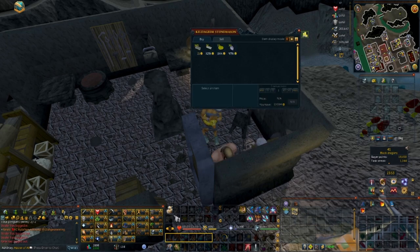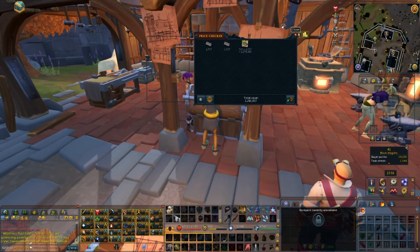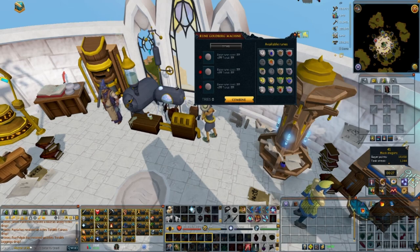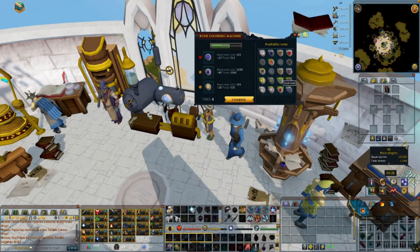There's two more dailies. First, buy and sell limestone from Keldegrim and Fort Four and Three. Last, go make viswax in the Runecrafting Guild, and doing these dailies will make a few mil. At first they might not seem like that much, but after doing them religiously, they start to add up.